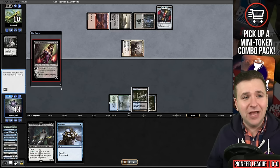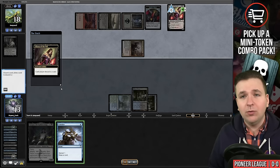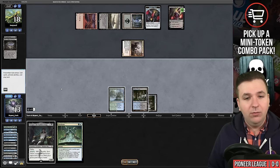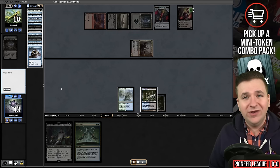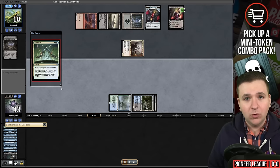We found Tasigur. We have Neoform on top of our deck right now. Our opponent plays Liliana. We know we're going to discard the Consider here. And now we're going to draw the Neoform. We play Tasigur, and then we're going to Neoform, sacrificing the Tasigur. We can go get Velomachus Lorehold.